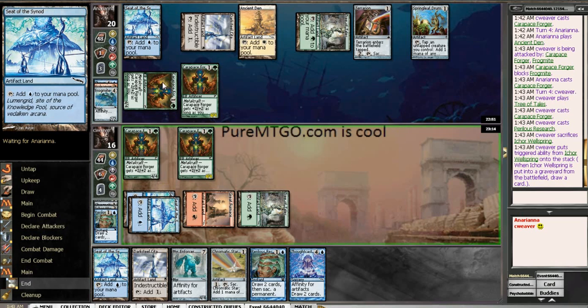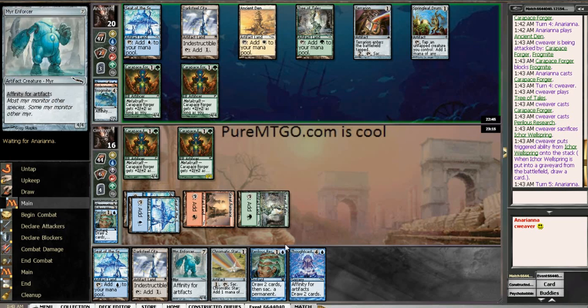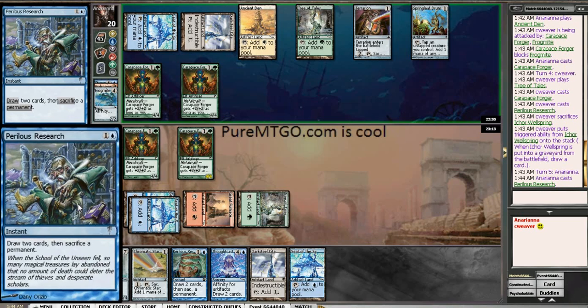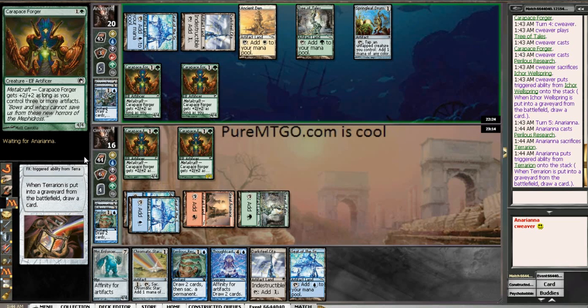I'm not gonna attack because I do want to play some defense in case he's holding a Galvanic Blast in his hand or something — and then he draws another one and I die. I think it's gonna be more about drawing the ATOG and making him play around my ATOG fling. There's his Perilous Research — probably gonna sacrifice his Terrarian. Yep.